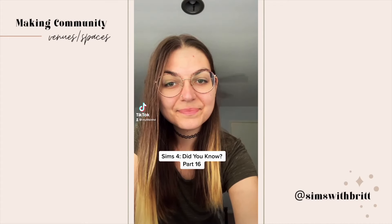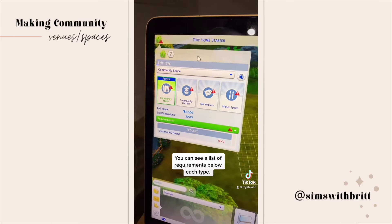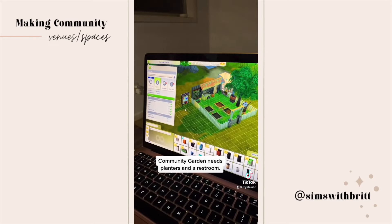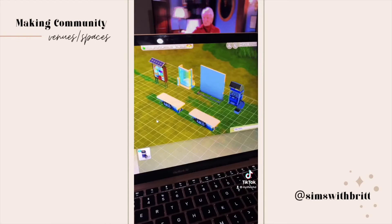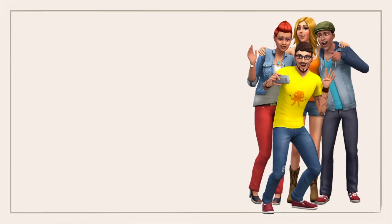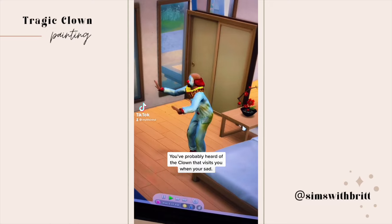Did you know part 16: in Eco Lifestyle, you can create different types of community spaces. There's a list of requirements below each type — the community garden needs planters and a restroom, the marketplace needs spaces where artists can sell things, and each type has optional requirements as well. The maker space needs spaces for people to create, like the fabricator and recycler. This is a really fun way to make community spaces in Sims.